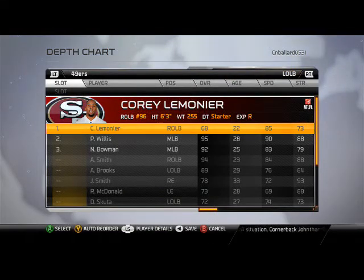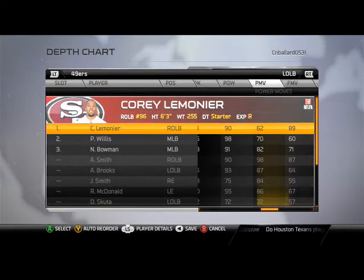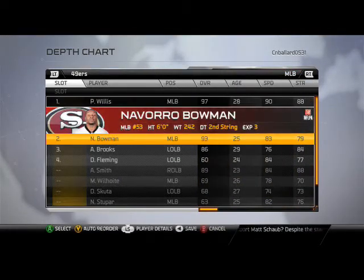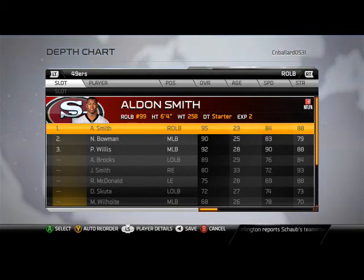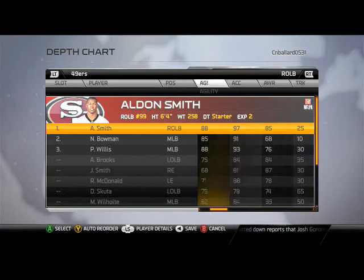At left outside linebacker I put Corey Lemonier. He's going to be blitzing almost every single time in this defense — that's why I put him here. He's got good speed, good strength, and I really like his 90 hit power and 89 finesse move. At middle linebacker, Willis and Bowman — probably the best tandem ever in the middle of the field, just phenomenal athletes. At right outside linebacker, despite off-field problems, Aldon Smith is a great addition to this defense. Even though he's not on their roster in real life, we can use him in Madden at the right outside linebacker spot, utilizing that 95 overall ability to perfection.